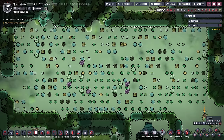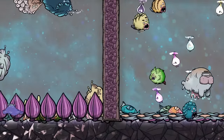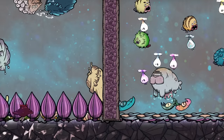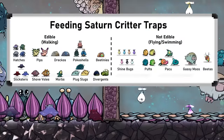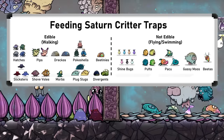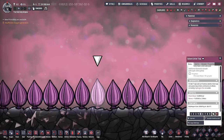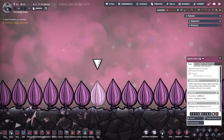Saturn Critter Traps are strange because they actually eat critters that walk into them, like the real-world Venus flytrap. That does mean that flying critters cannot be eaten by these traps, and here is the full list of which critters can and cannot be eaten. Once the plant starts digesting a critter, its growth cycle starts, which means two things.